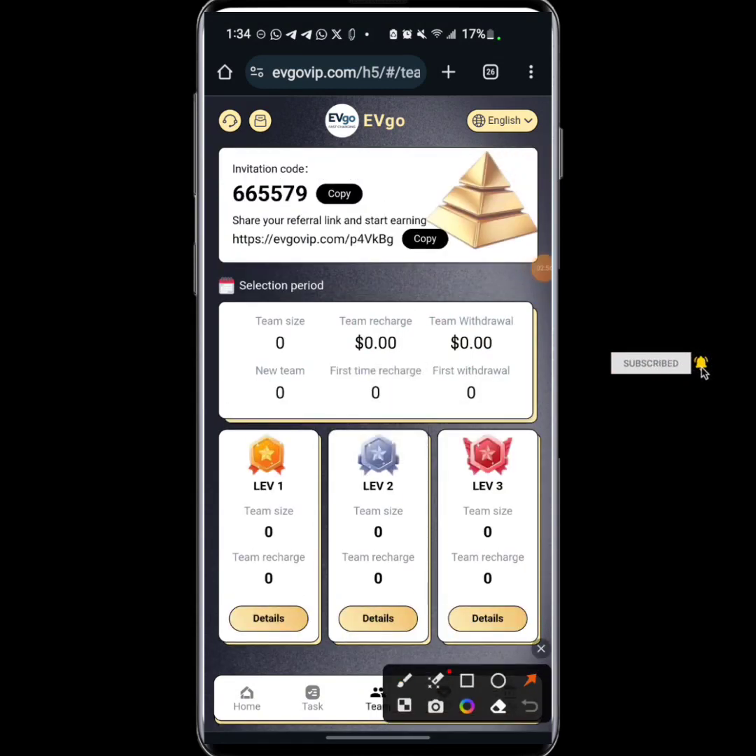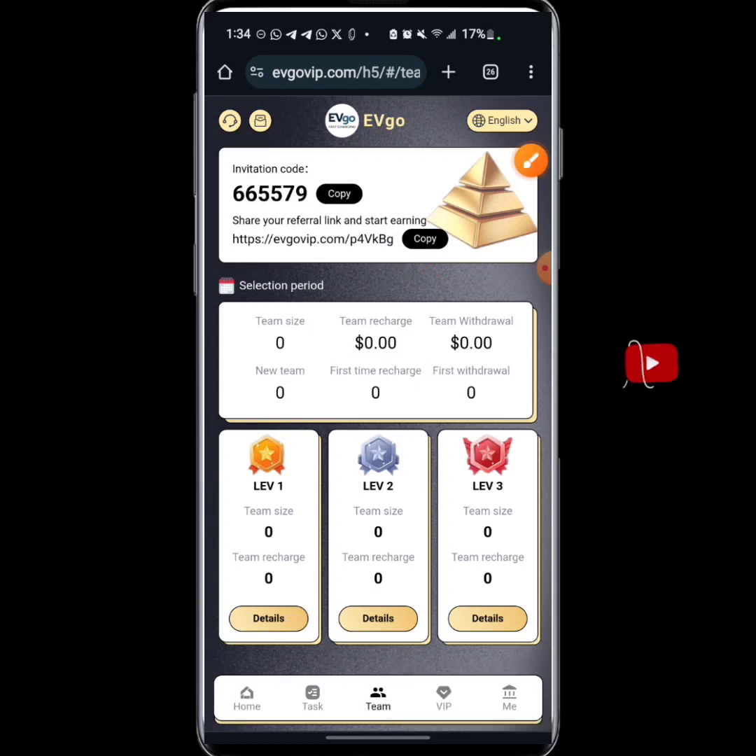You're going to find the registration link in the description of this video. For those of you looking for ways to earn more USDT free online, I've made a video about Mbar Font — you're going to find the link on your phone screen right now. Just try and check it out and watch it.